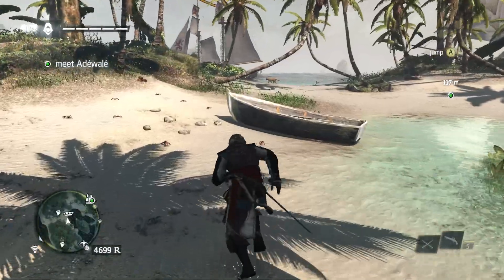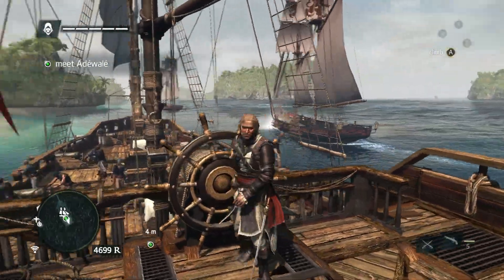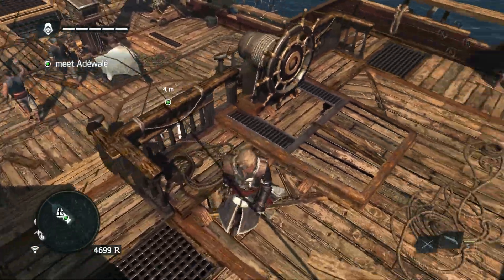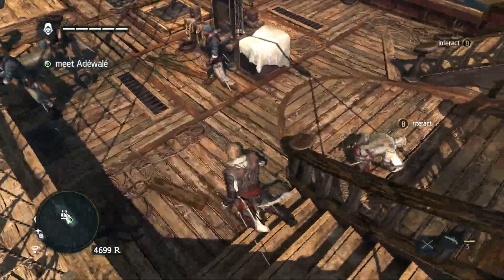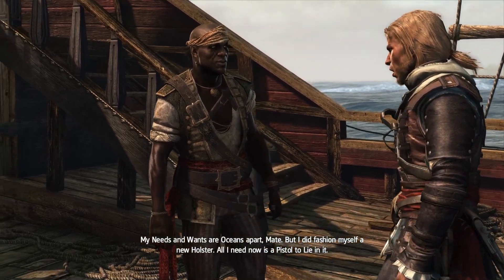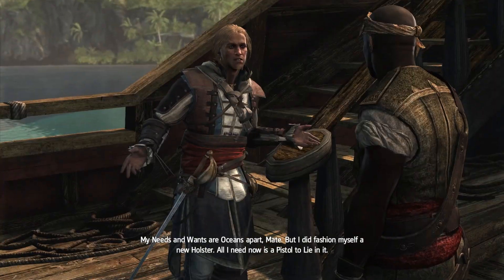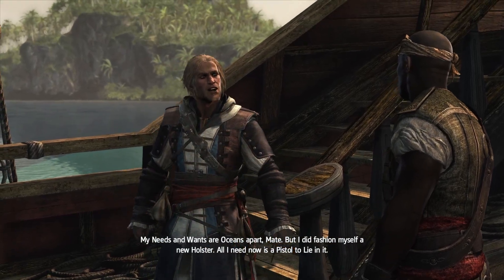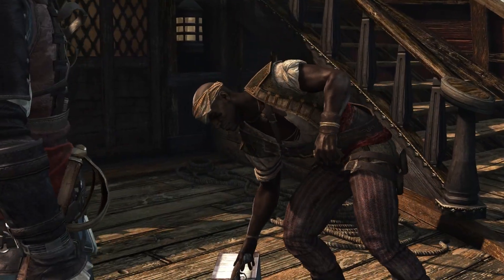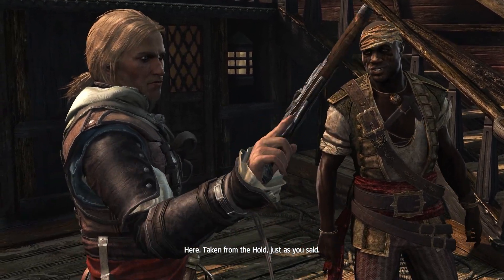We still have to go back to the ship. Diwali — I think that's how you say his name. Ahoy, Captain. Find what you need? My needs and wants are oceans apart, mate. What I did fashion myself a new holster. All I need now is a pistol to lie in it. Taken from the holds, just as you said — a little more than a blowpipe, but it'll do.